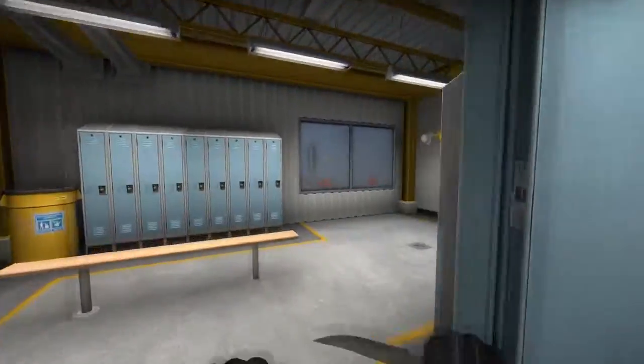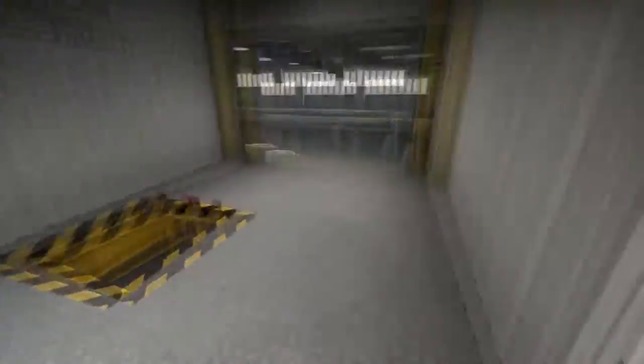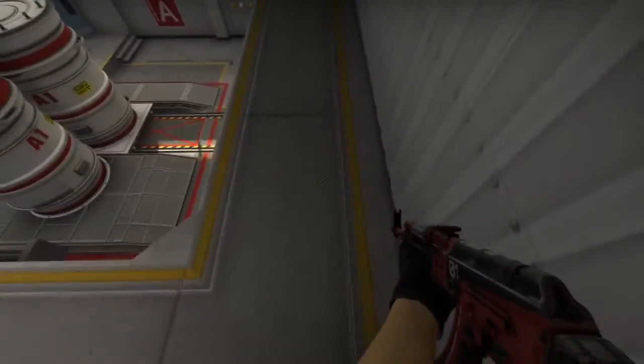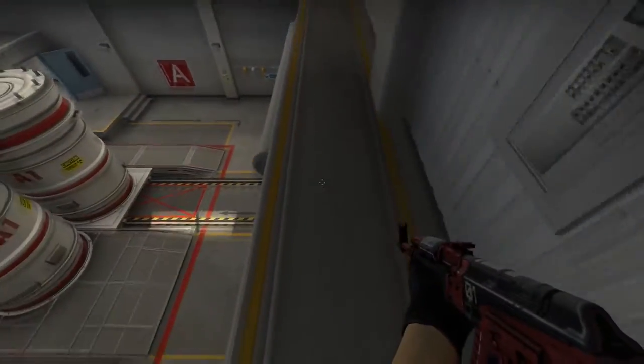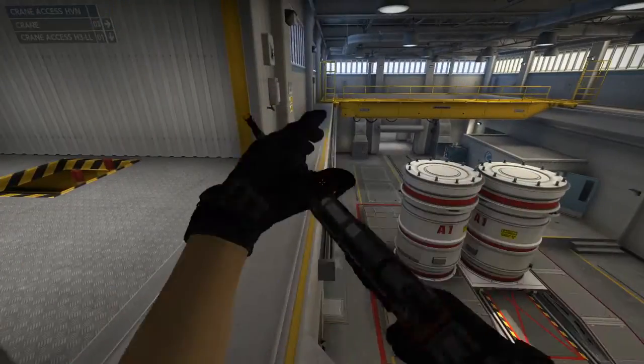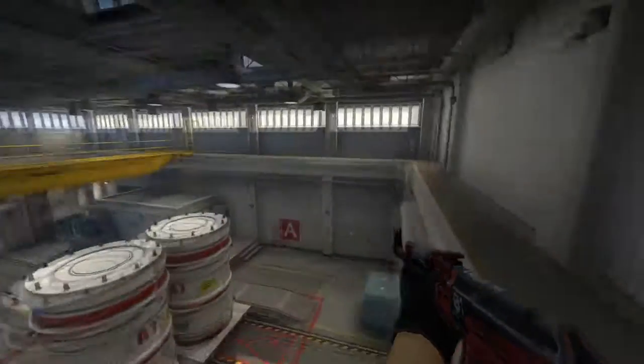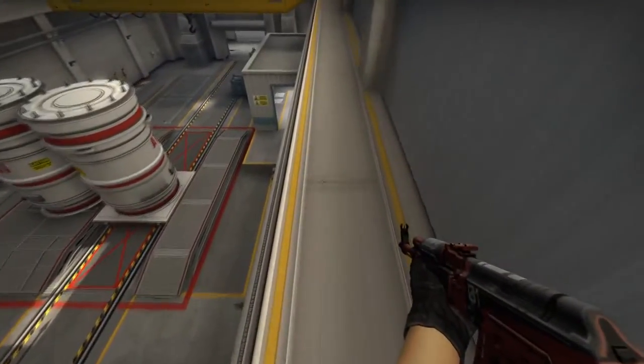Obviously we have hell here, locker is right here. This is heaven - this particular area is heaven. I'm going to call this lane right here rafter - this whole lane is rafter. I'm going to call this lane opposite. And I'm going to call this lane here Mustang, like the car.